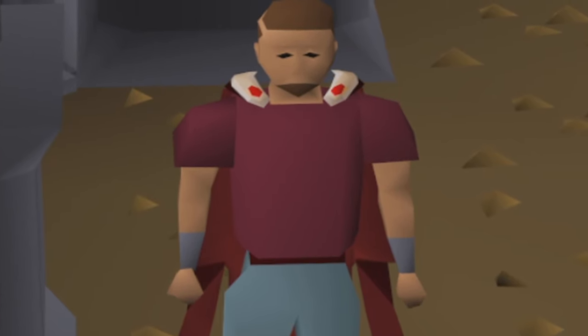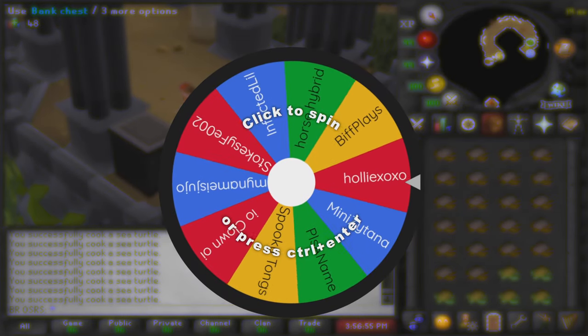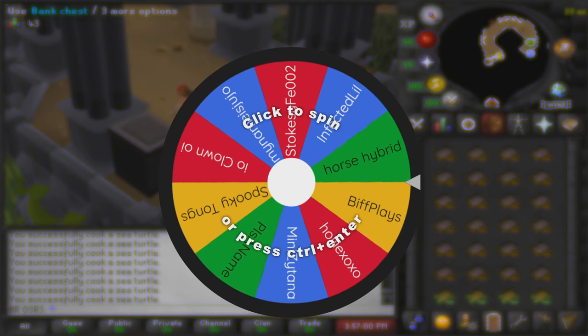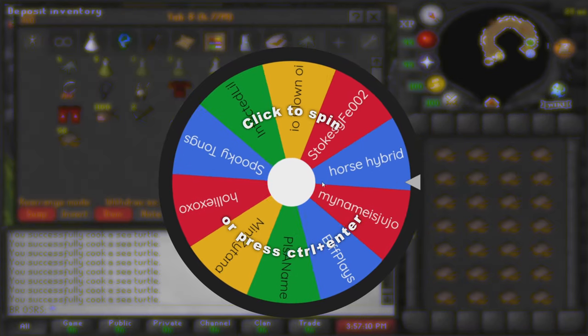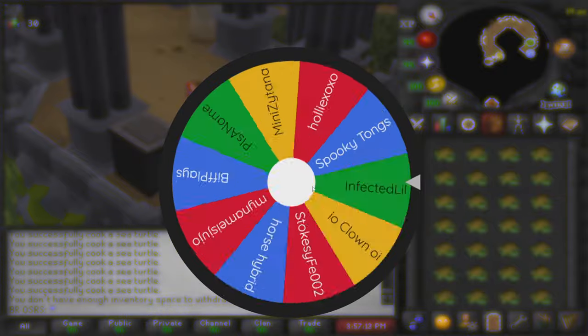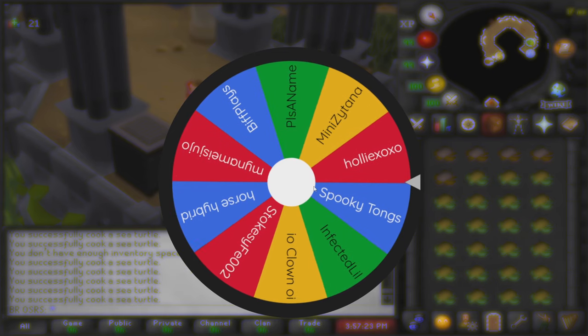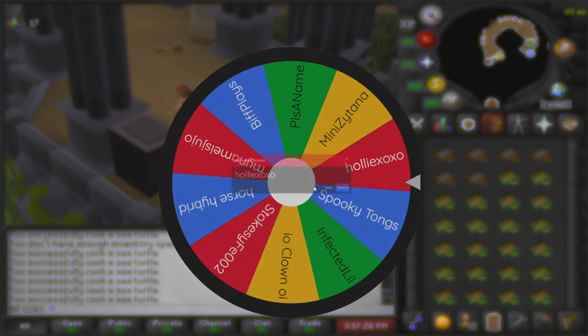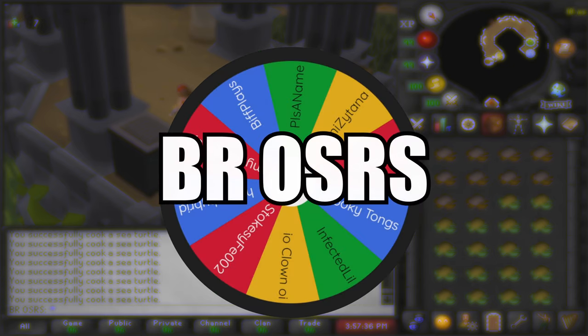Welcome to the spinning wheel. We currently have 10 entries and only one new entry from the previous video — our newest entry is stokesy_fe002. Let's shuffle this a few times and spin the wheel. It looks like today's winner of all profits is going to be polly_xoxo. Congratulations! To claim your winnings, all you have to do is message me in game — my in-game name is brosrs, the same as my YouTube name.